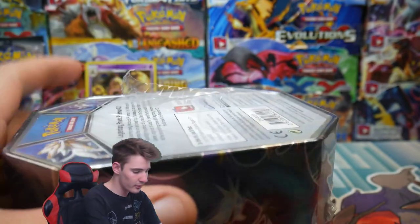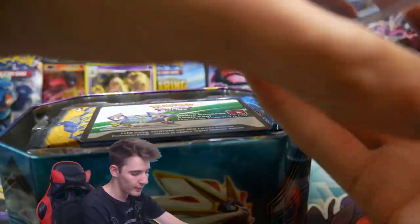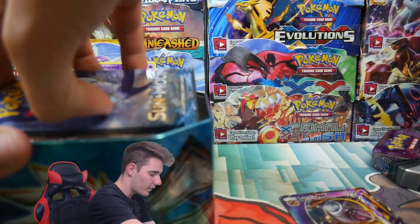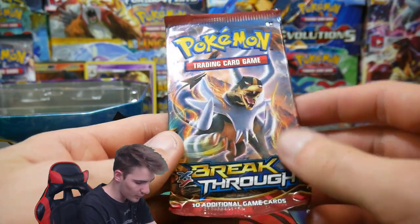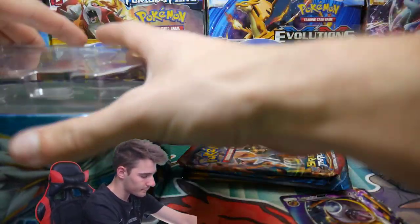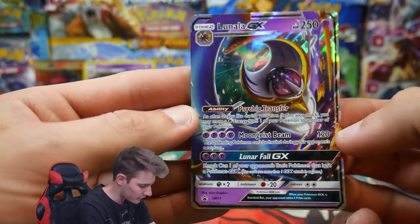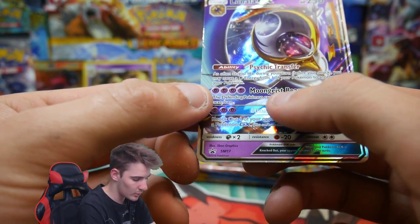After all those sneezes my nose feels crazy and funny. Alright, we have a code card for this tin. Let me know in the comment section below if you guys got that one. And then we have four packs: two Sun and Moon base set, an Evolutions, and a Breakthrough. And then we have this awesome-looking Lunala GX — check that one out — with Psychic Transfer and Moongeist Beam.